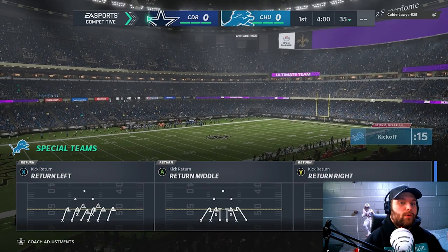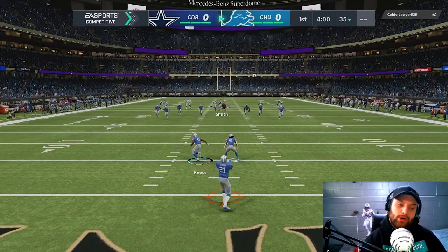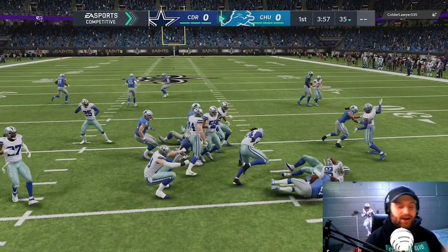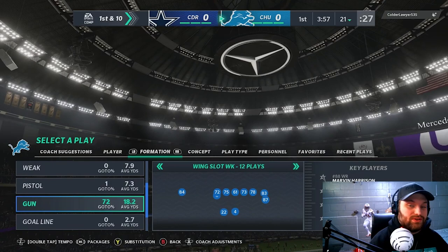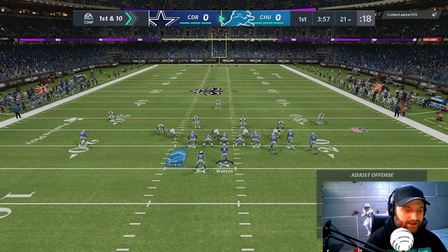It looks like we will be getting the ball first. We're going to be wearing the same jerseys from last gameplay — the 1990s Lions. These were requested on our Twitch stream; if you want to go there you can request what jerseys we wear and they carry into gameplays. In past wide receiver gameplays it is very hard to focus the receiver once they start realizing what you're doing, but we want to get him going. He's starting in the slot in the bunch.